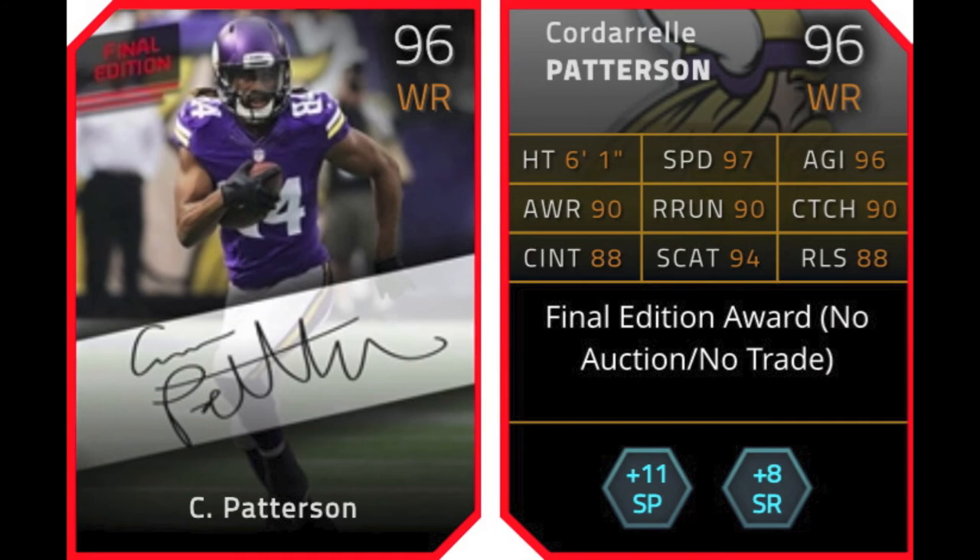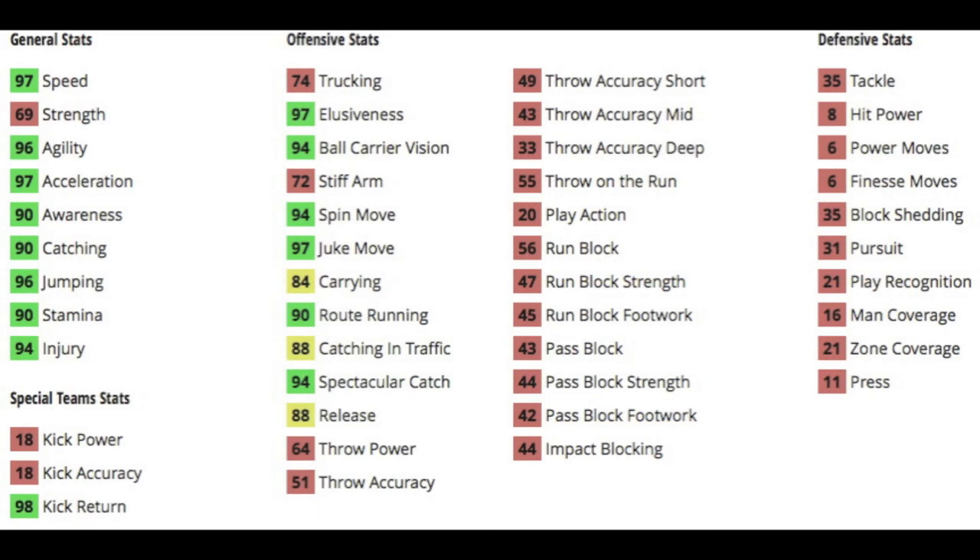And then the final edition reward for the collection is Cordero Patterson, a 96 overall wide receiver for the Vikings. I was waiting for this card to come out — I knew they had to make a final edition of Cordero Patterson. Cordero Patterson is a beast. He gives plus 11 to short pass and speed run chemistry. Of course it's the signature edition final edition card, so that's pretty cool — like all weeks, it's a signature edition.